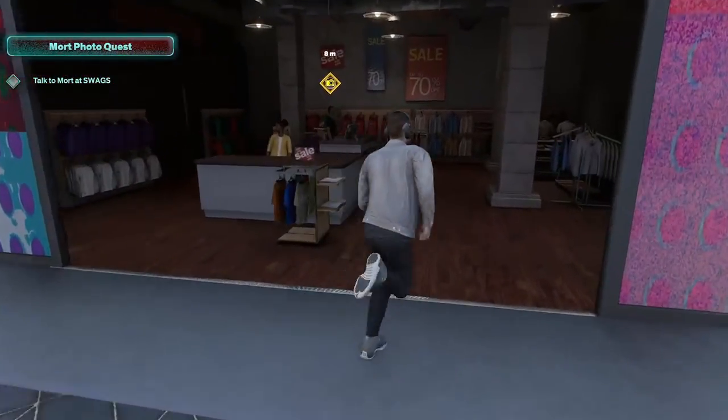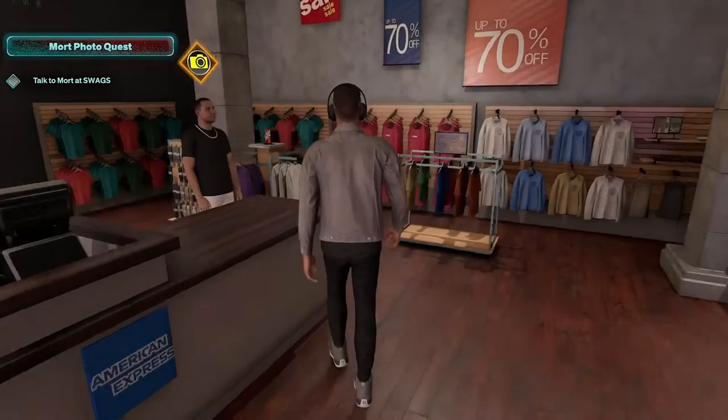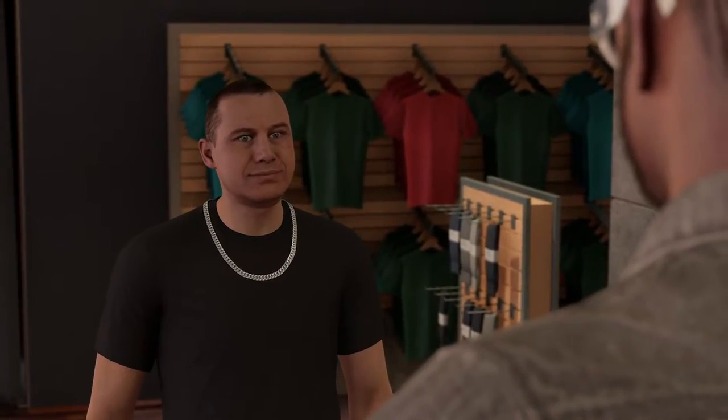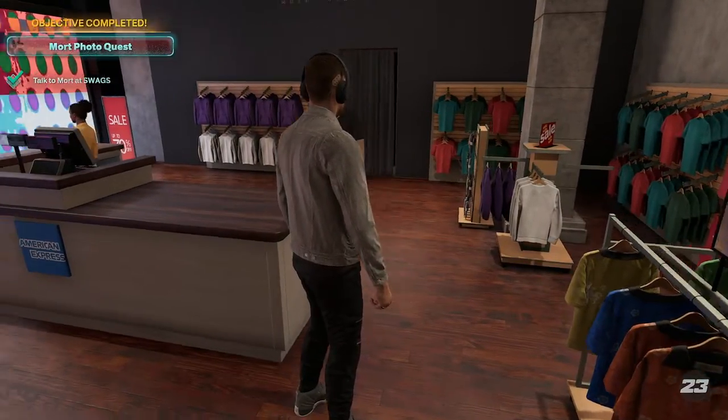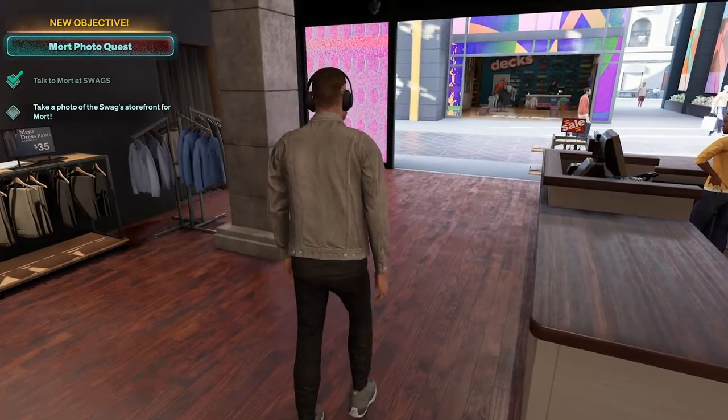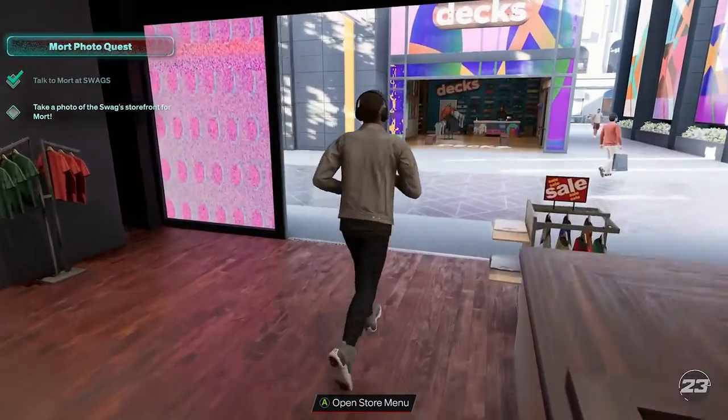Let's go ahead and talk to him. He's going to tell us just a little something and then we're going to take a photo and do the quest. So now that's done — the quest updates. Take a photo of the Swags storefront for Mort.